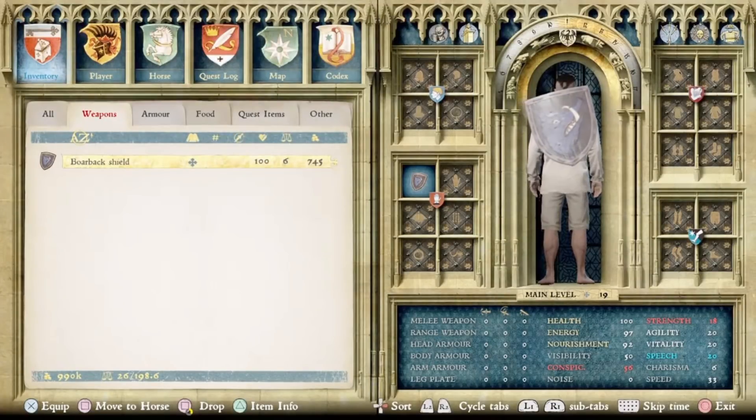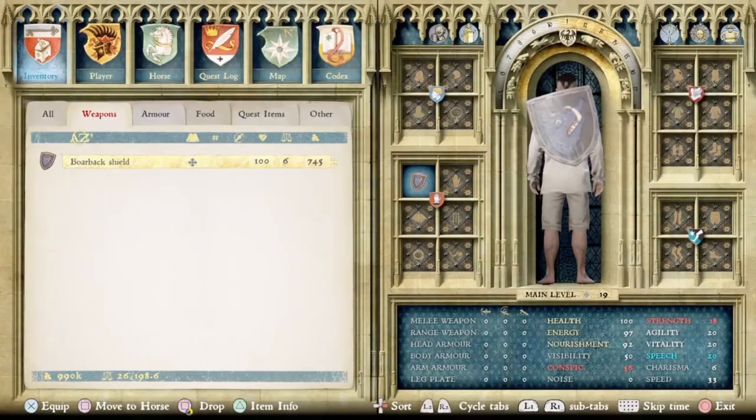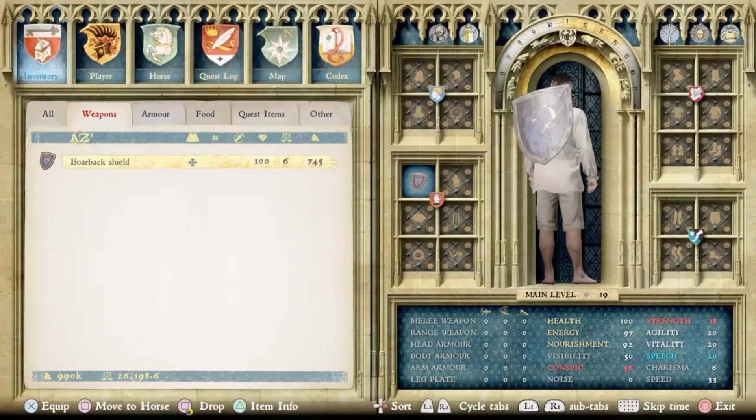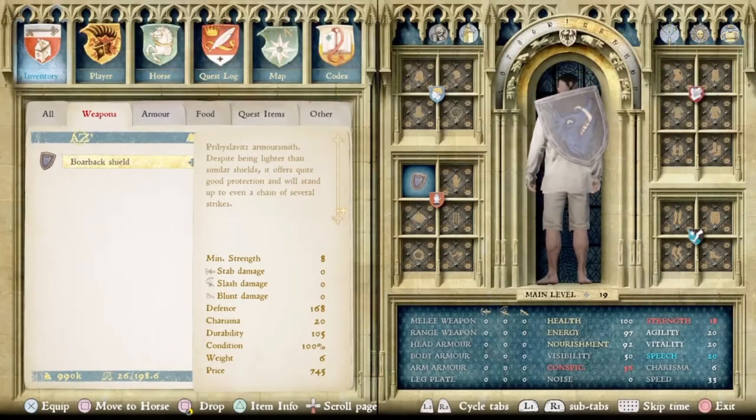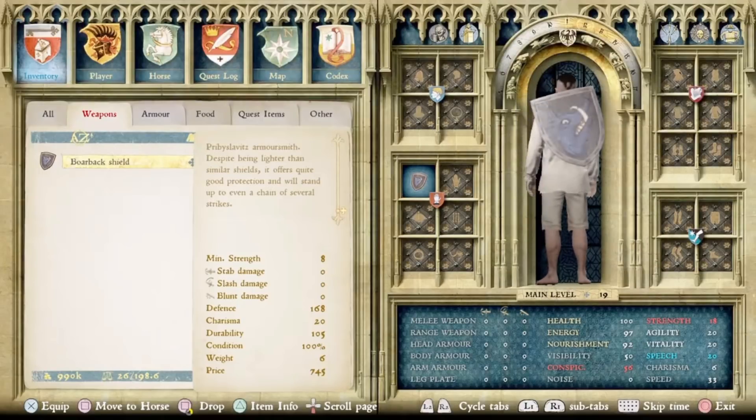Here we have the shield I know is definitely added with the From the Ashes DLC — the Boar Back Shield, which is obviously themed around Privy Slavitz. This is a unique shield — not the heavy shield variant. Its description says it's a shield made by the Privy Slavitz Armorsmith: despite being lighter than similar shields, it offers quite good protection and will stand up to even a chain of several strikes. This is the new best shield in the game. It takes less strength and is lighter than the Bush Shield, and has a higher defense of 168 — the Bush Shield has around 150 or 155. Plus this one gives you 20 charisma. Definitely added with this DLC.